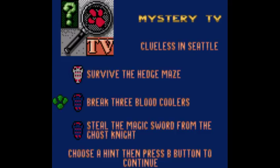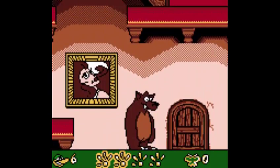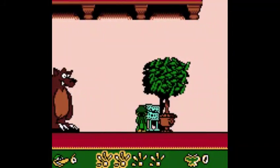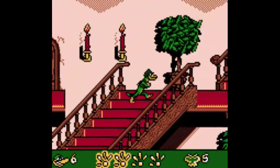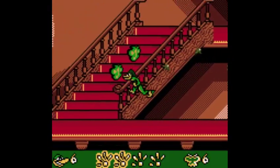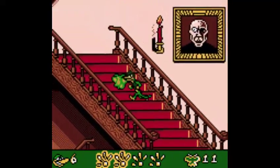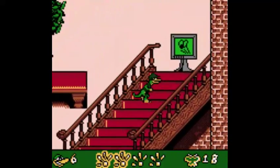All right, back in we go, and we will break three blood coolers. There it is — that's what we need to destroy. We've already seen one, so it's not exactly a surprise. I think for the most part we can stay clear of the hedge maze, unless of course we're trying to get all the butterfly tokens, which we're not.